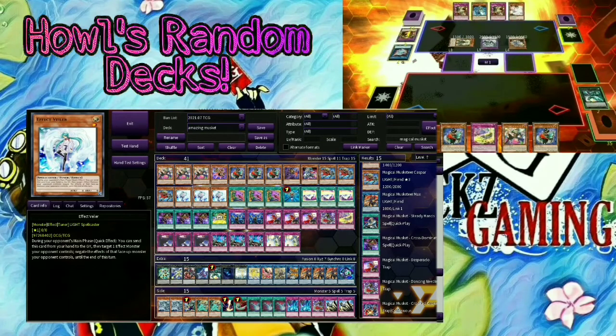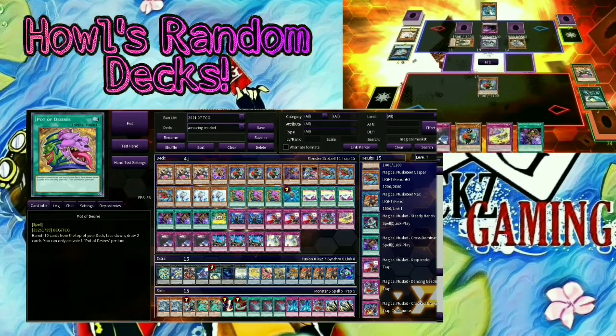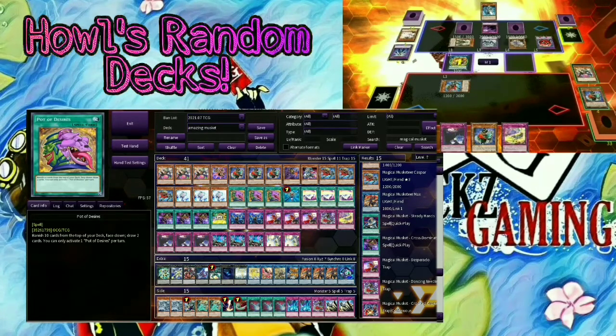Moving on to Pot of Desires — yes, you could run Pot of Extravagance or Pot of Prosperity instead. I personally would like Pot of Extravagance better, just because the more draws the better since you want to set more traps or have more Musketeer cards in hand. Pot of Desires does the same thing — you draw 2, you just banish the top 10. Risky, but somehow it's been working out pretty well.